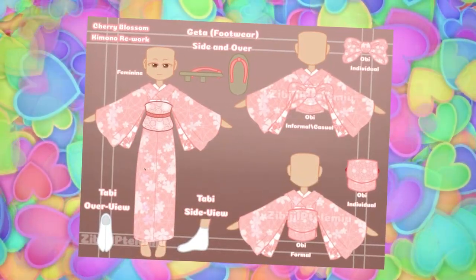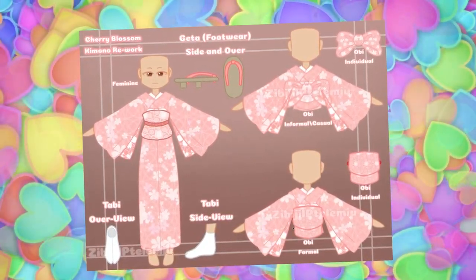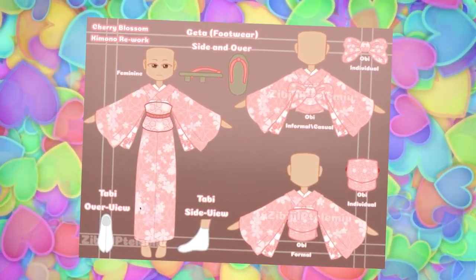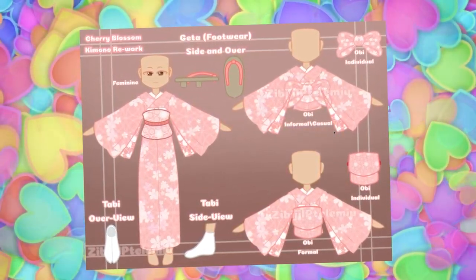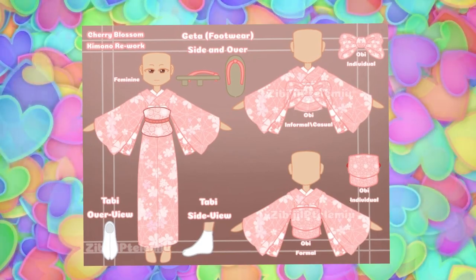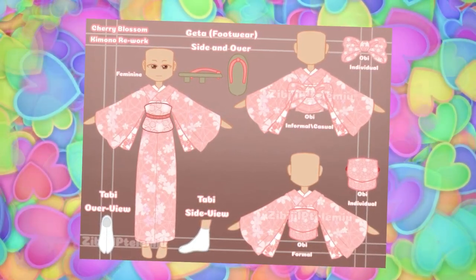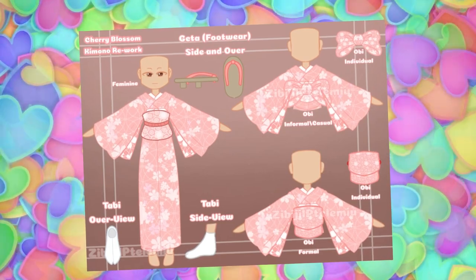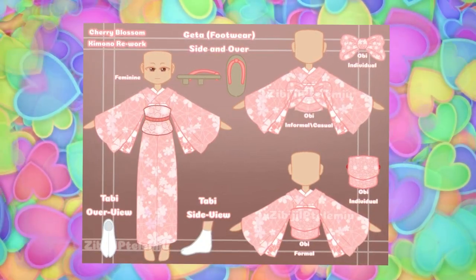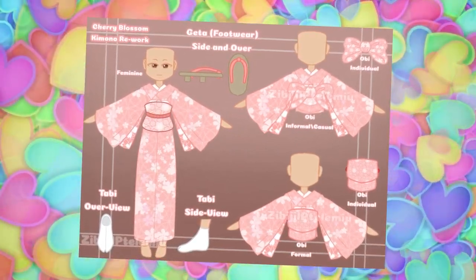Then, as you guys can see, this is the feminine set. We have a tabby, which is an overview here, and then there's a side view. There's some sort of footwear — like socks almost, I guess. And then obviously we have the main actual Kimono set, with the big, flowing, beautiful sleeves and the gorgeous dress piece that comes all the way down. So we've got an Obi informal casual, an Obi individual, and an Obi formal as well, and the front piece of the Obi in the individual. This looks absolutely gorgeous. It does just look so magical, and definitely much better than the one we already had in the game. It is much closer than the set that's currently in Royal High, though there are still some issues that need to be fixed.